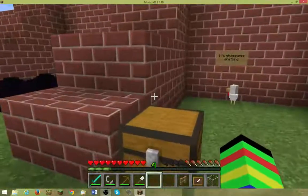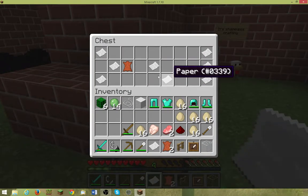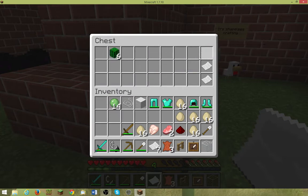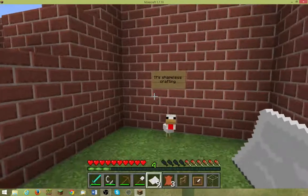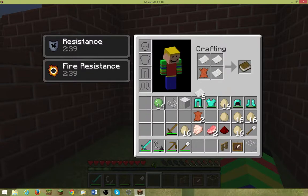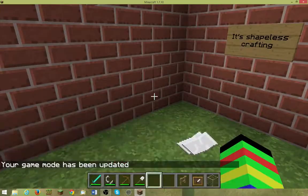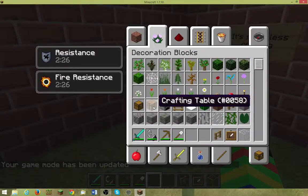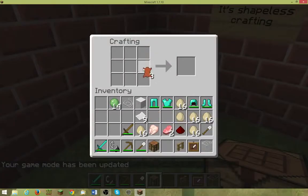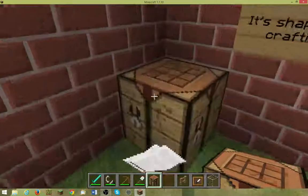Now on to number 10. Books — you can craft them in any way, it doesn't matter. It's a shapeless crafting recipe and not everyone knows this. As you can see, we can get it in our little inventory — it doesn't matter how you arrange the paper and leather. It's kind of weird because how can you make a book like this? Really weird.